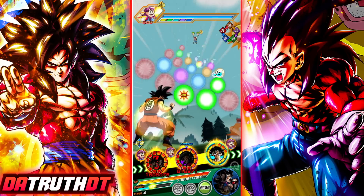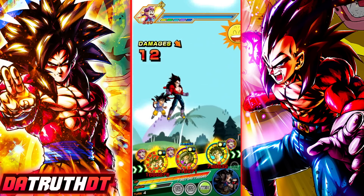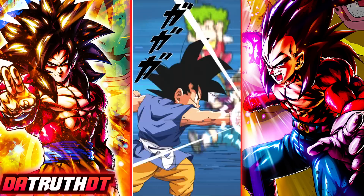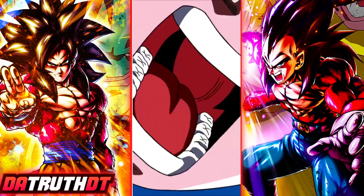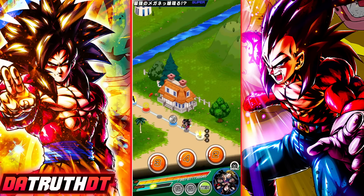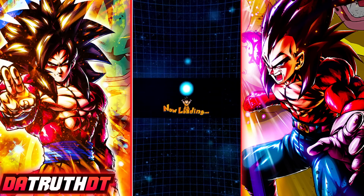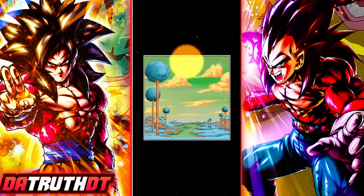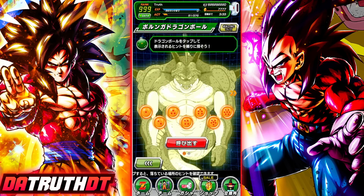Today's Porunga Dragon Ball requires clearing a stage with a full rainbow team — meaning one character of every typing. We have AGL LR Chronicle Goku, TEQ Full Power Super Saiyan 4 Goku, INT LR Full Power Super Saiyan 4 Goku, STR Anniversary GT Goku and Super Saiyan 4 Vegeta, and PHY LR Super Saiyan 4 Gogeta. That's all we have to do to get the seventh Porunga Dragon Ball.